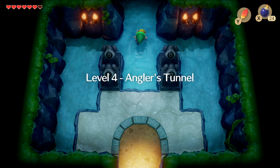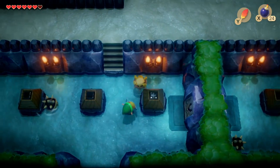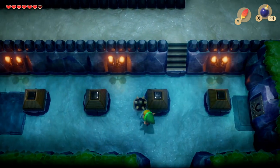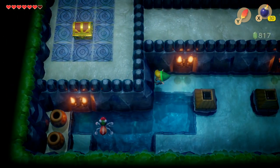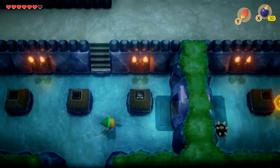Heading into our first room we notice that the door on the right hand side slams shut straight away. To reopen it, take out all the enemies - the hardhat beetles and red gels - and then on the left hand side you'll notice there's 10 bombs. Collect these, they will be useful later on because we will be taking out the mini boss which will require these bombs.